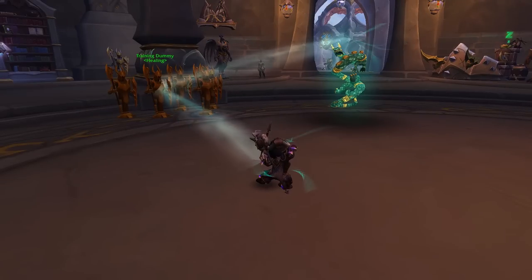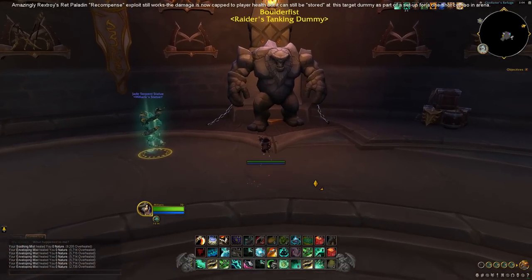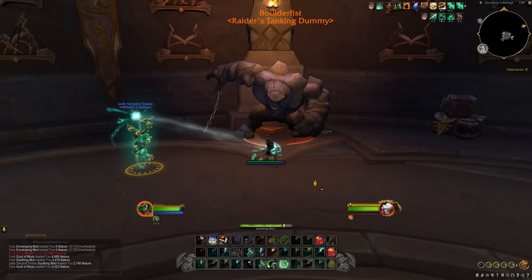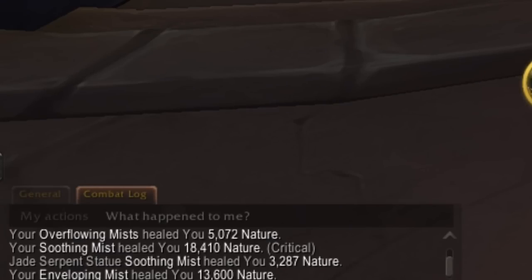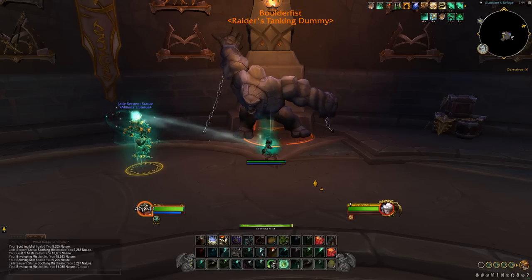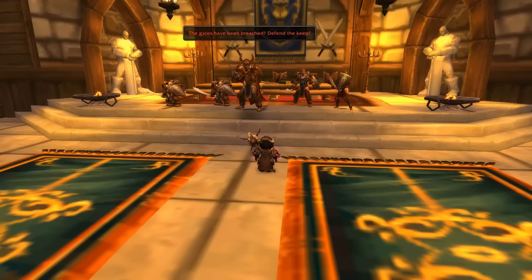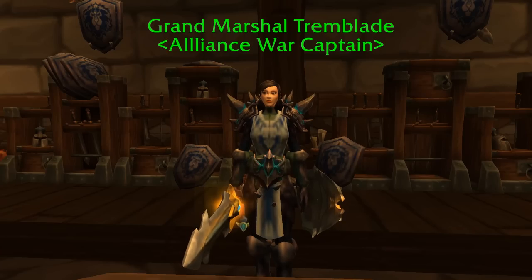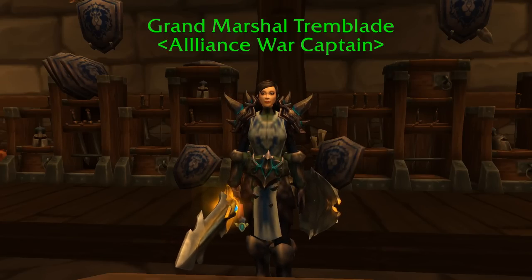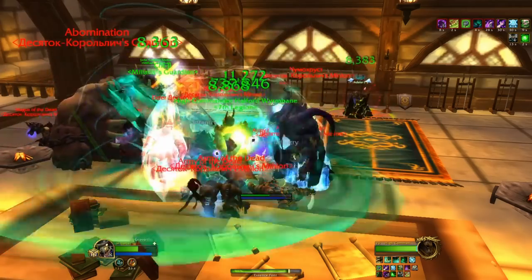Basically what happens with Overflowing Mists is that when you cast Enveloping Mist it heals 2% of the target's health points when they are attacked by melee players. Normally in PvP combat this is fairly well balanced, until you consider the epic raid bosses and other powerful NPCs you find at battlegrounds. These bosses have health pools in the hundreds of millions, so 2% can be a vast amount of health.